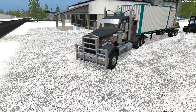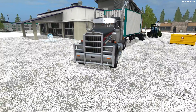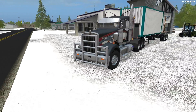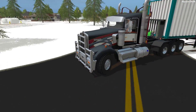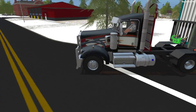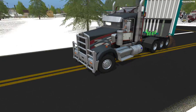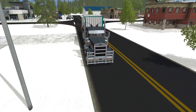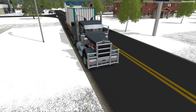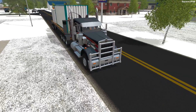Next up, we'll be hopping into the Kenworth daycab, one of my favorite trucks, and making our way over to the job site. Since there's just a little bit of grass, we'll cut through that. I'm very excited to deliver, and this Kenworth will do a pretty good job. I do not believe these containers lock down to the trailer, so we'll have to be pretty careful as we make our way over there.